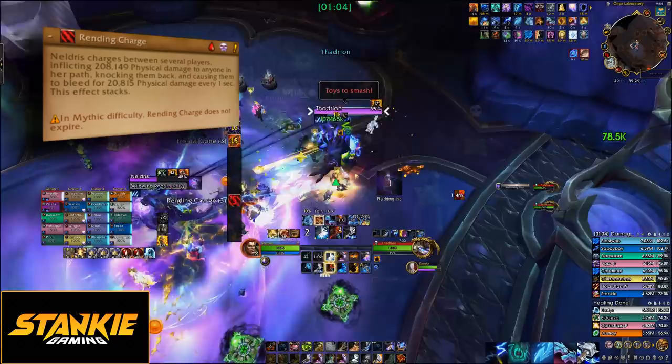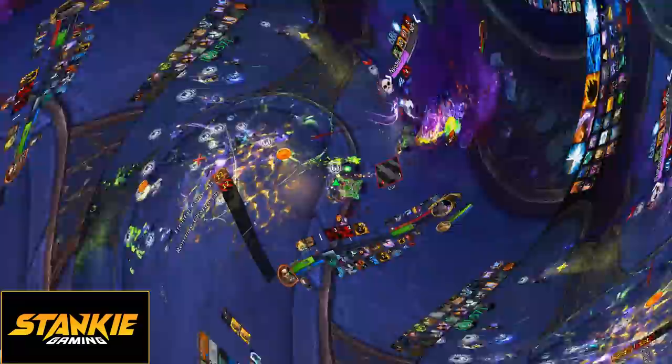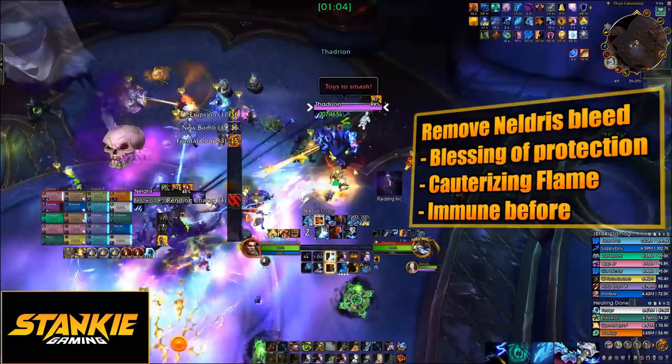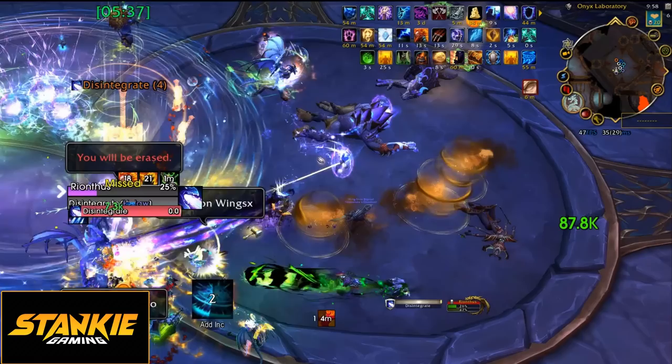The way we handled the bleeds was simply 3 marks — targeted players run over and each stand on one of their marks. We also used evokers to clear the first bleeds, then players used immunities, dwarf racial, or Blessing of Protection on following bleeds if they had them. Otherwise, just heal through it.